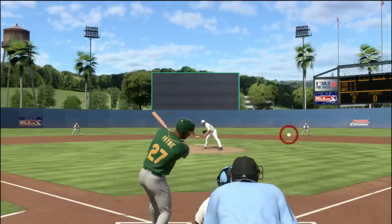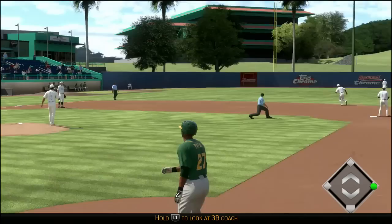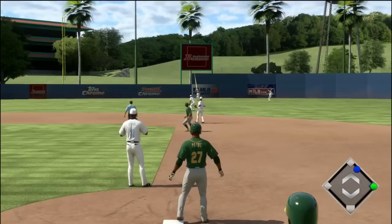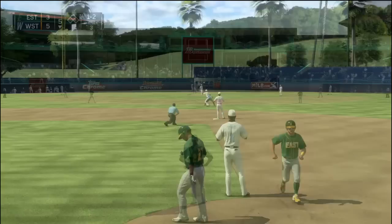Second at-bat, here's the 1-0 pitch and that is taken away, so a 2-0 count looking for a favorable pitch. I get it as Payne takes it the other way — solid contact, couldn't ask for much more than that, although I would like to start pulling the ball a bit more. Now I get to see Payne hitting lefty, as this inside pitch is hit to left field. It's lazy — I'm not even sure if that guy had to move — and he puts out Payne for the second time.